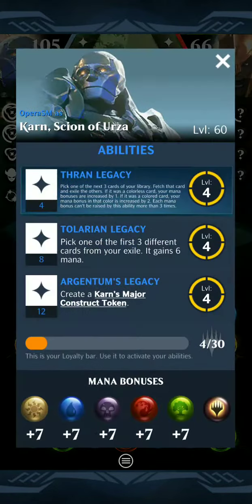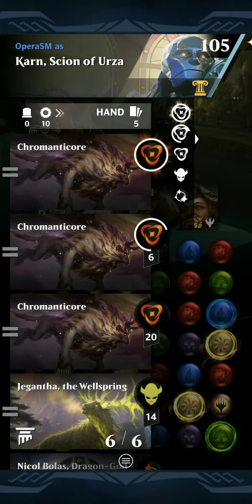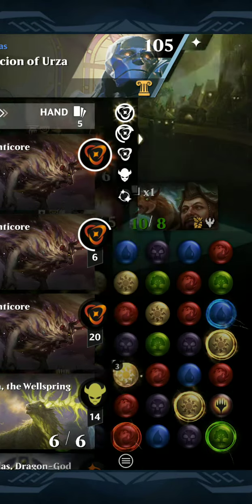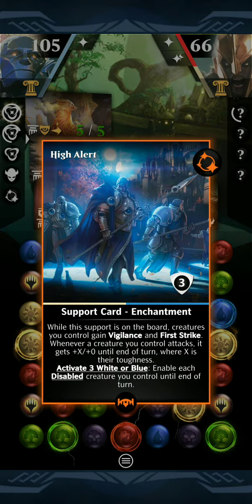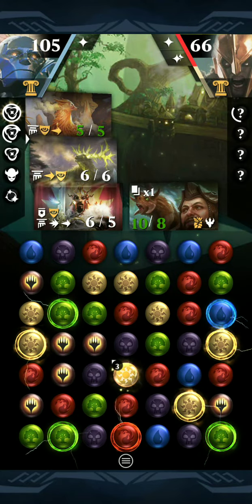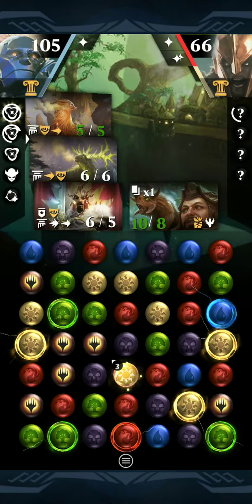I have all my mana maxed out with Karn's ability. We've got a couple Chromanticores that we're going to play to buff up our dudes even farther, give them more cool abilities. Also have High Alert on the board, so our guys are going to get even bigger. And then a couple Support Gyms, which are going to buff guys up with Zagantha as well.